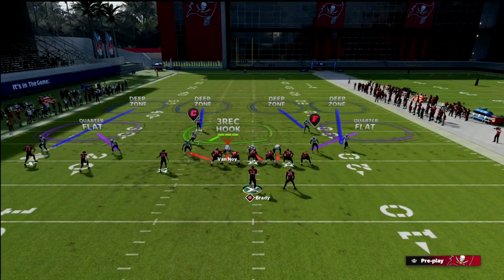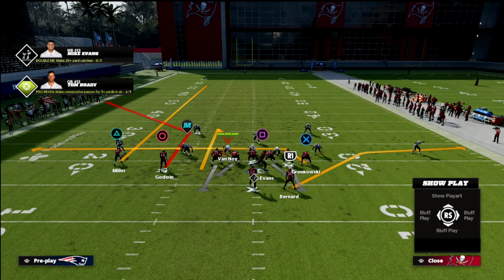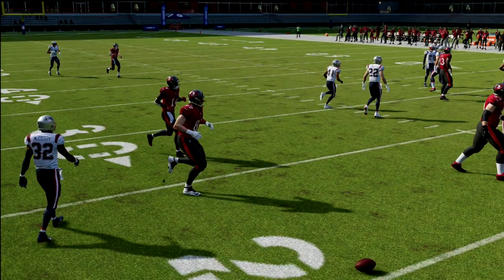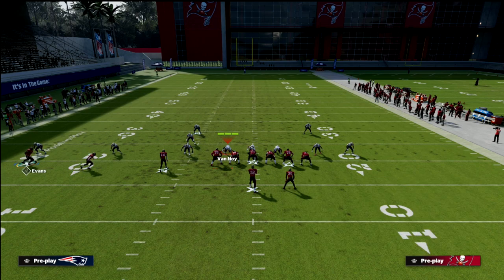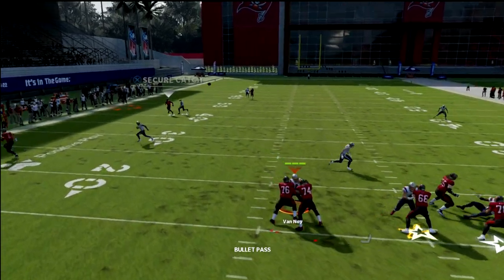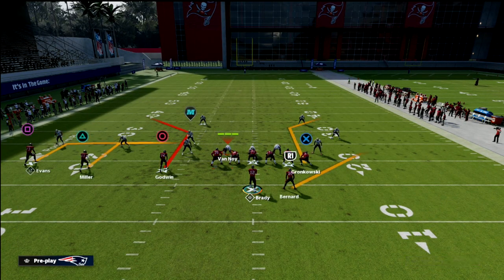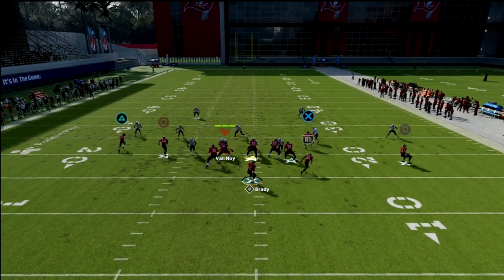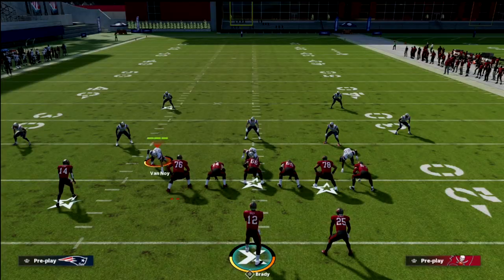This is also really good against match coverage — curls are tough to defend in match, and the corner route gets kind of an isolation on the safety covering it. We're going to manipulate that safety with route running ability. I could check it down to the tight end or hit the curl. PA slot corner might actually be a little better against match, but you'll see this work fairly consistently against palms, quarters — it really doesn't matter much.